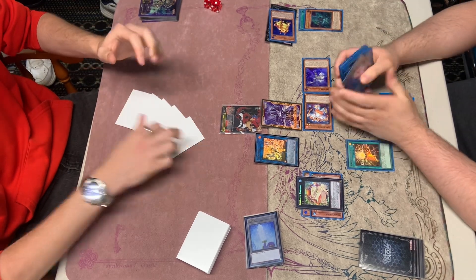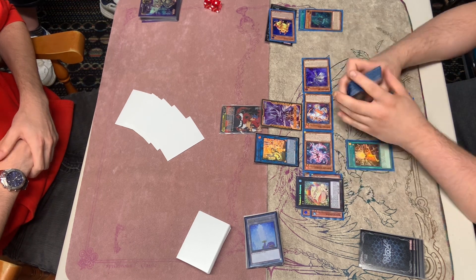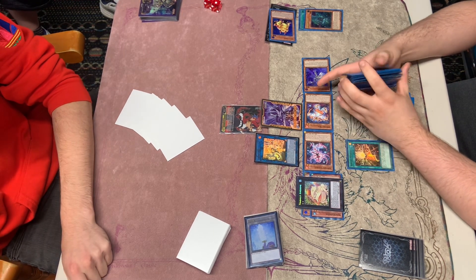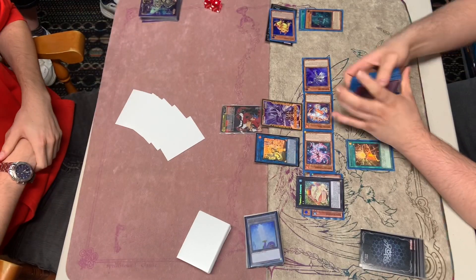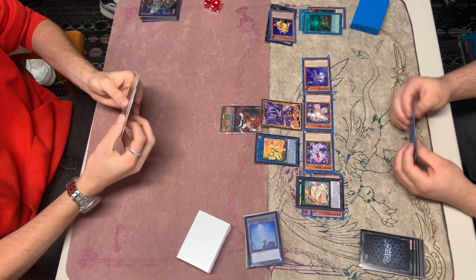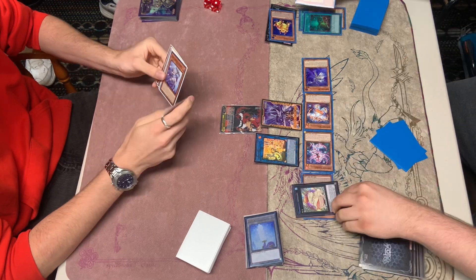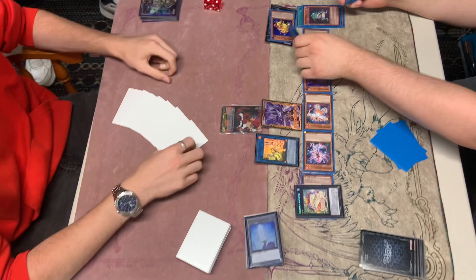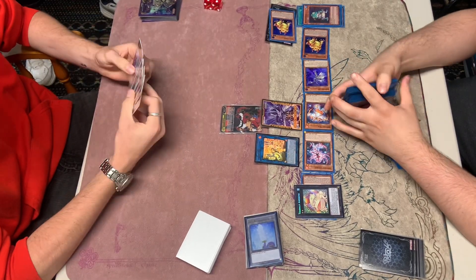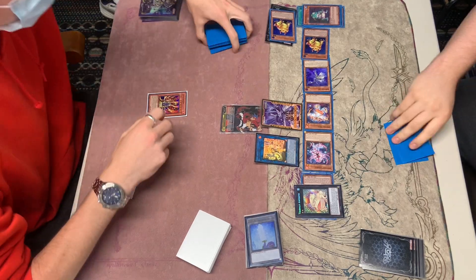We're going to use Starter here — not the smartest play. We're going to summon out the Carrot. You should always save the Starter for the Dark Ruler No More. You definitely do not need to use it right now. And then we're just going to pass. Very, very bad play on us — you should have set the Starter. We're going to activate the Totally Awesome during the Standby Phase, summoning out the Swapfrog. Another really bad play — because he can just Super Poly.